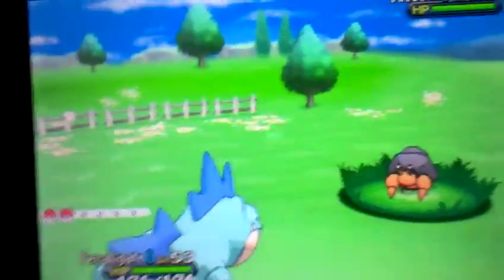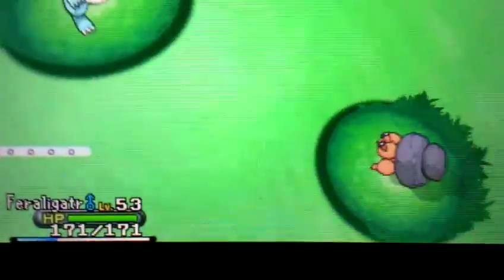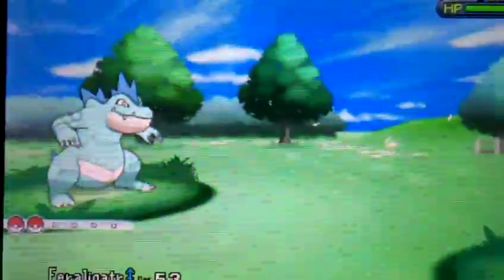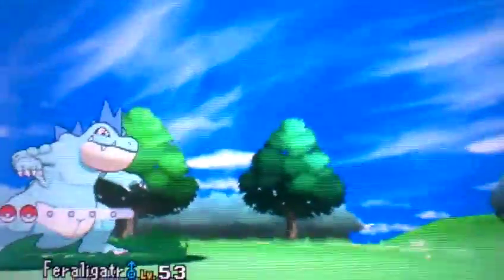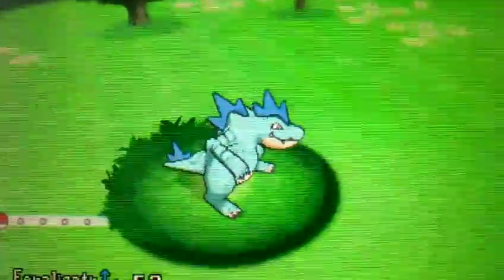I hatched this dude in Gen 5 when I was training for a team. These are pride and joy as well as my Black Charizard. I just love shiny Feraligatr, they're so cool. The dark blue with the light blue just makes it cool. I mean come on, look at that.